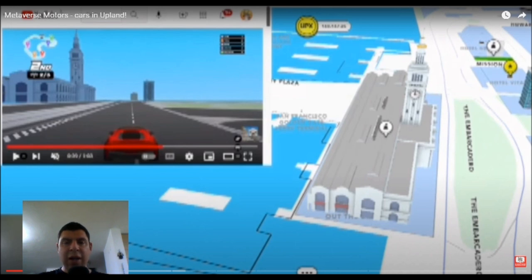All of this adds a new exciting element to Upland and how it can be played. It might not be enough just to own the best property in the city or to own a property in a specific node. You want to make sure that maybe your node will have a race track, and maybe you want to make sure that your property is on that race track. Maybe you have a business that you want to open and you want that to be on the race track, so if you are driving by while racing you will be able to see that store on the left or right hand side.